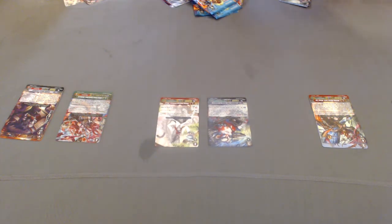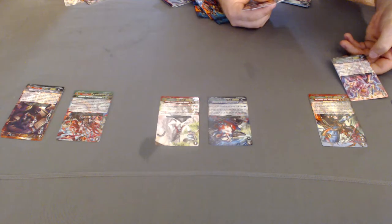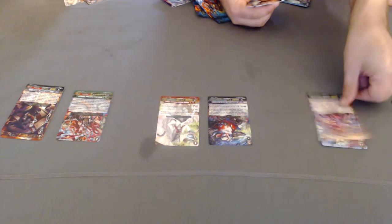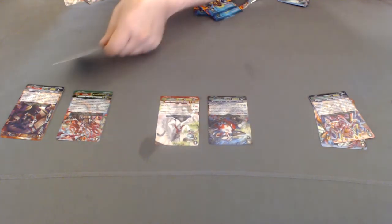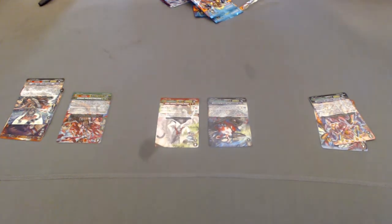Next pack. We got Despot Mutant Airy Antoinette. I'll leave this card. Stealth Beast Lesser Wolf.